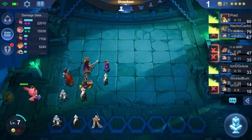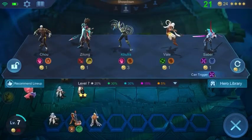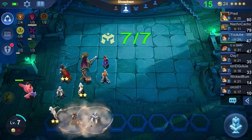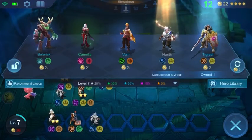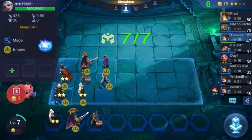Now I have Natalia to two stars, so I went ahead and threw my items on her — put the lifesteal on her.